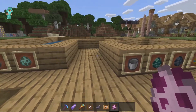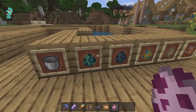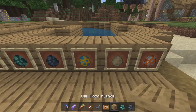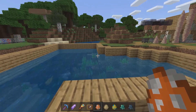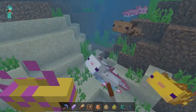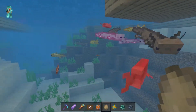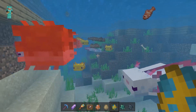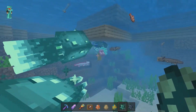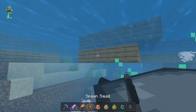Axolotls can also fight off different underwater mobs, as well as passive ones such as glow squids, squids, puffer fish, cod, and even tropical fish — but you won't have to worry about them killing dolphins or sea turtles. If I place lots of fish in here, the axolotls are going to go to town feeding on them. Notably, axolotls do not get poisoned by puffer fish. They will also go after glow squids.